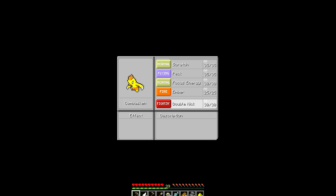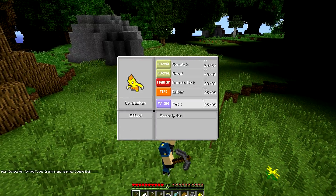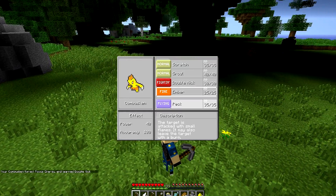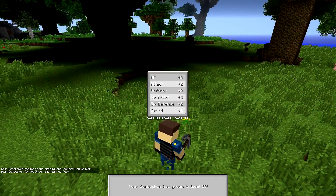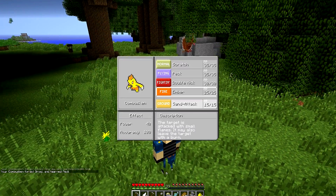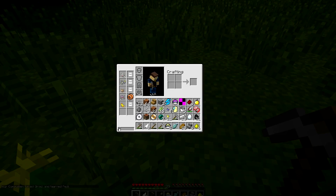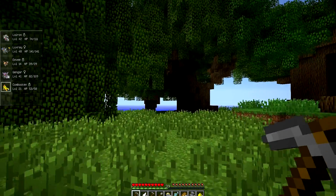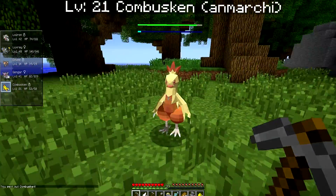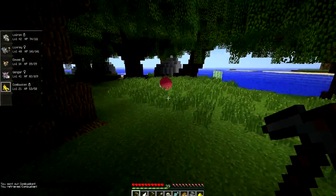Your Torchic is evolving! Double kick. He's still going up. Must learn Peck again, even though he just learned it. He's still going up. What the heck? We just learned so much stuff. Now we have a level 21 Combusken — from one battle! How many levels is that in one battle? That's crazy.